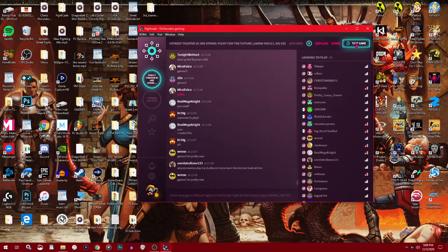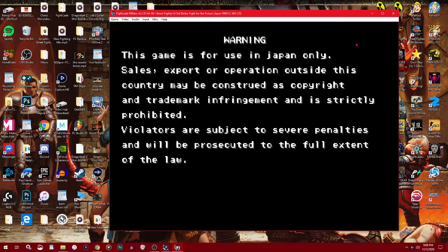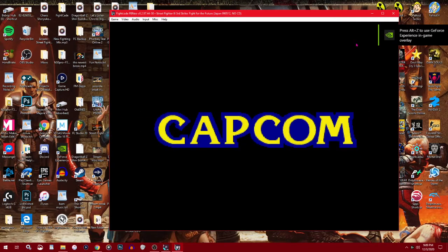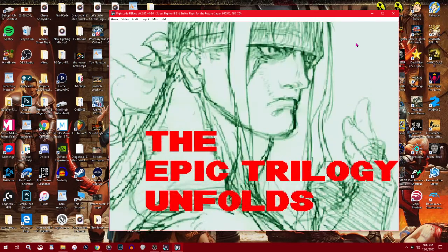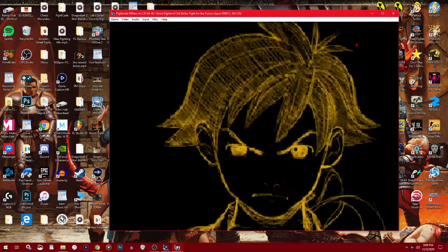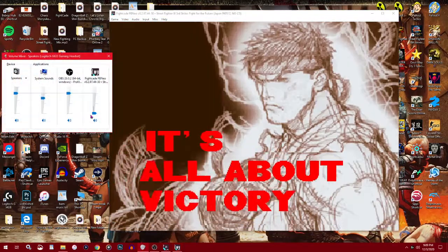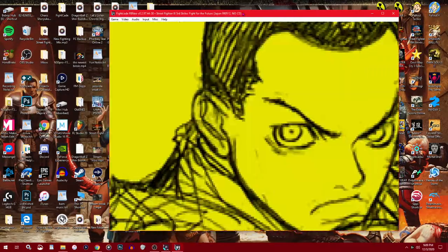You hit Test Game. You want to make sure you already have the ROM for Third Strike. If you don't know how to get the ROM, look up my tutorial on how to get Third Strike and the bomb pack. I won't be showing how to get the ROM — only how to set up training mode.